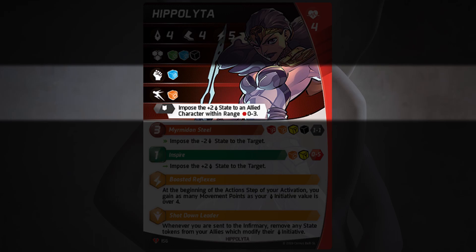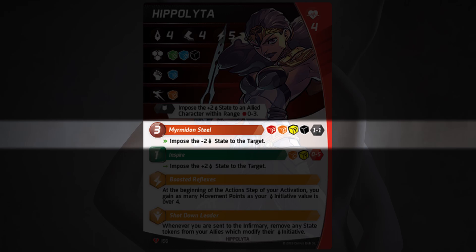Next, we're going to look at her 3-point attack, Meridium Steel: a red, an orange, a yellow, and a black. Range 1-1, got to be adjacent, line of sight required. Much like Axel Steel, this has an immediate effect regardless of successes — it imposes the minus 2 initiative state to the target. She's got pretty good damage potential here, and a reasonable chance of hitting her character switch off of this.